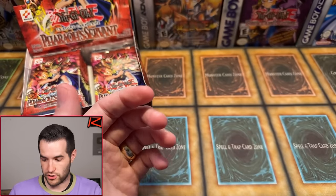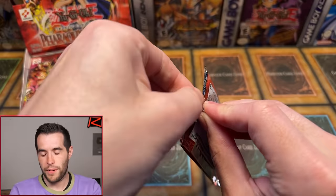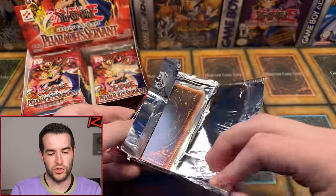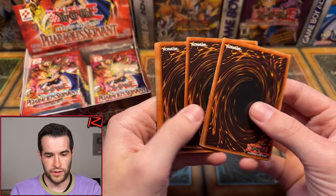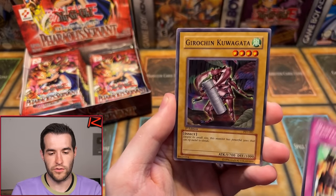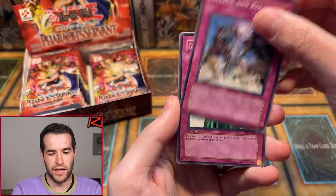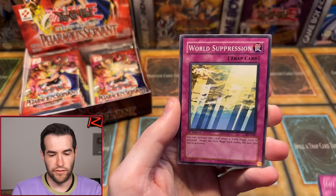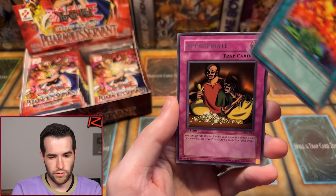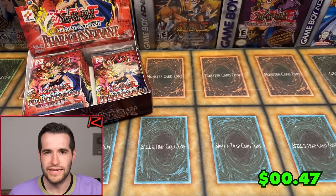Kevin A with one-pack magic — let's go! First Edition. Can he pull something crazy? We've only pulled one Super so far, which is about ratio for four packs. Flame Champion, Respect Play, Guruchin Kuwagata, Ruxin Special, Souls of the Forgotten, Attack and Receive, Gift of the Mystical Elf, World Suppression, Burning Land, and... Appropriate. Appropriate for us to not pull anything? I think that's inappropriate, actually. Not happy about that.